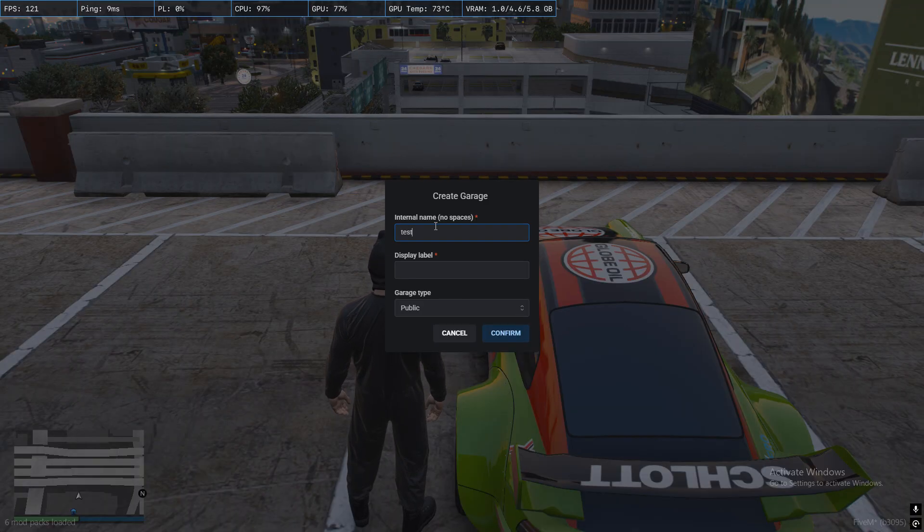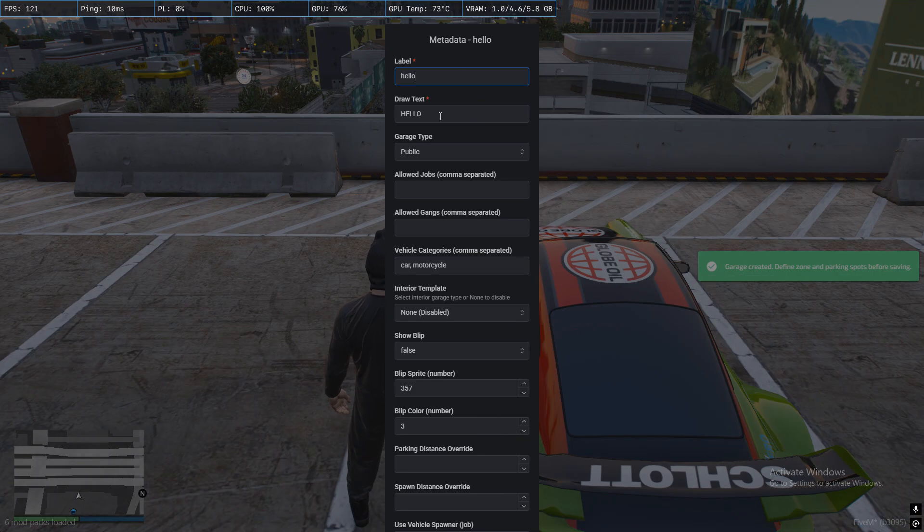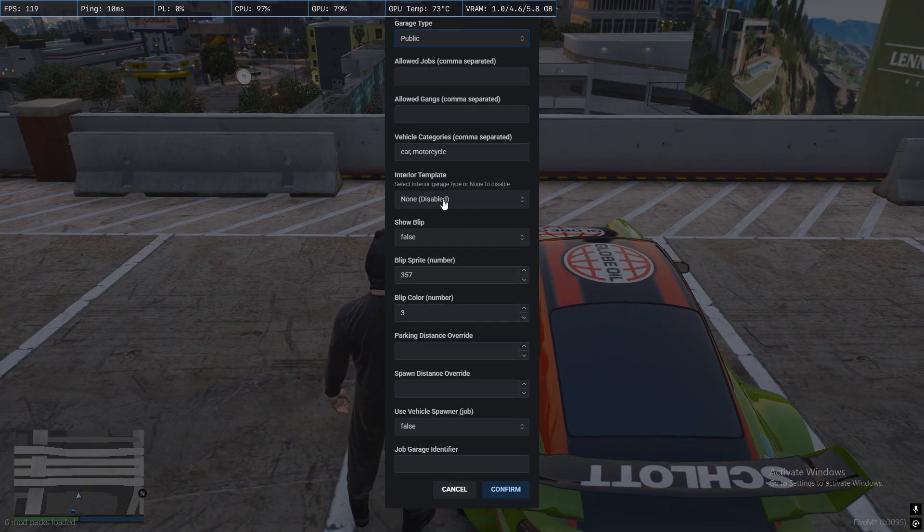At the start of the video, we'll walk you through how you can easily create or modify any garage within the game. The tool is very straightforward and simple to use, allowing you to set up or tweak garages without needing to restart the script.